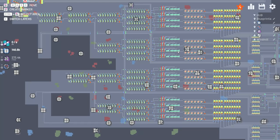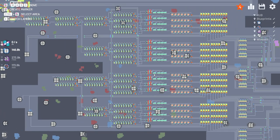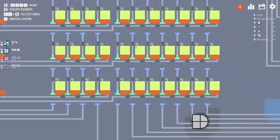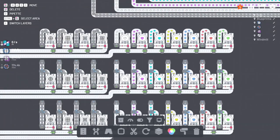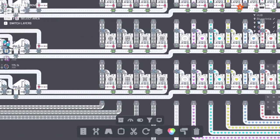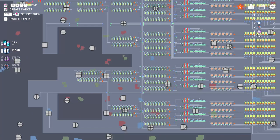Welcome back, Whippersnappers. This is Gramps. We are in Shapez the Original. We are at the final stages, I think, of our Make Anything machine. Off-camera, I went ahead and ran to these other three areas here — all of the colors and shapes. I ran the colors and shapes all in the same order, just because that's the way my brain works best. It makes it easier to troubleshoot, if need be.